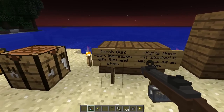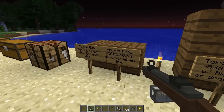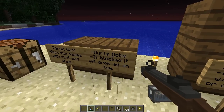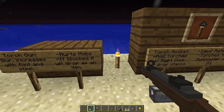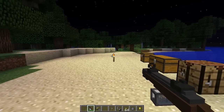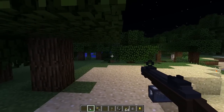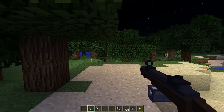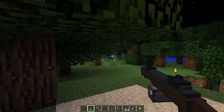It's nighttime so we can test our stuff. The torch gun's durability increases with flint and steel. It hurts mobs, and if blocked it will drop the torch as an item rather than bouncing off. When you shoot it, it shoots a torch out - really cool. If you're in a cave and want to see what's over there in the dark, you just shoot. The sound is awesome.